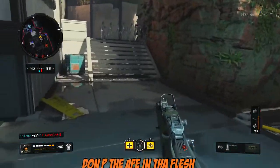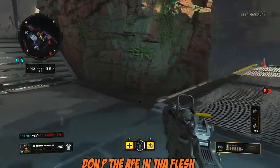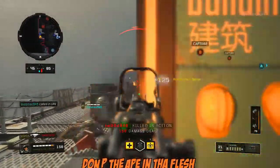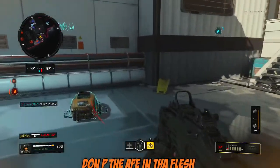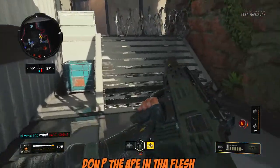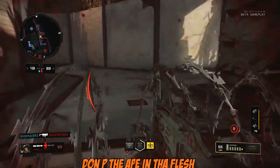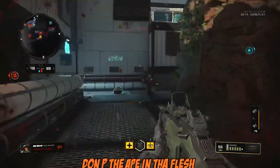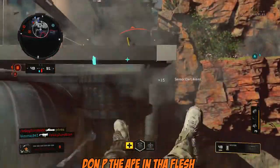So apparently before, on the first weekend, you were able to slide and jump repeatedly. This time around you can still do it, but the slide is going to be slower and you're not going to jump the same height every time — you'll jump a lower height with each repetition.